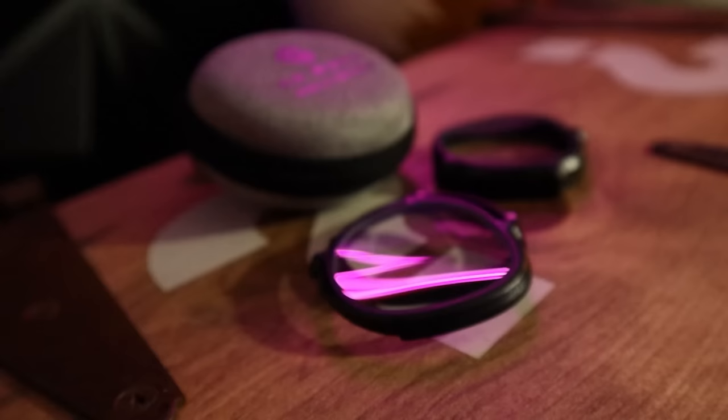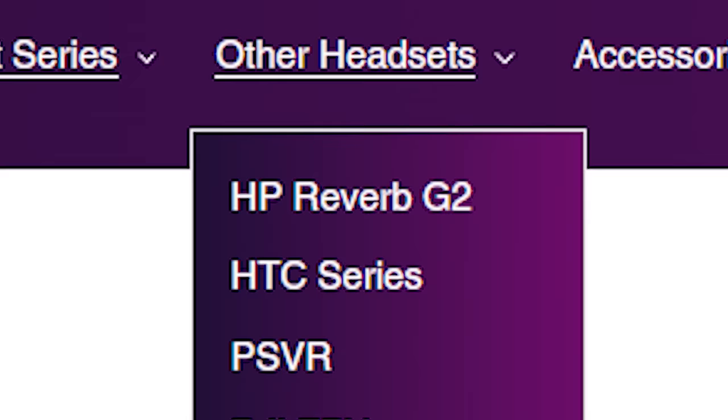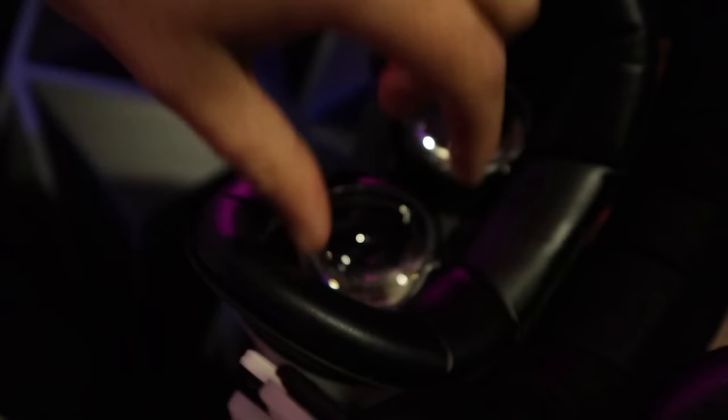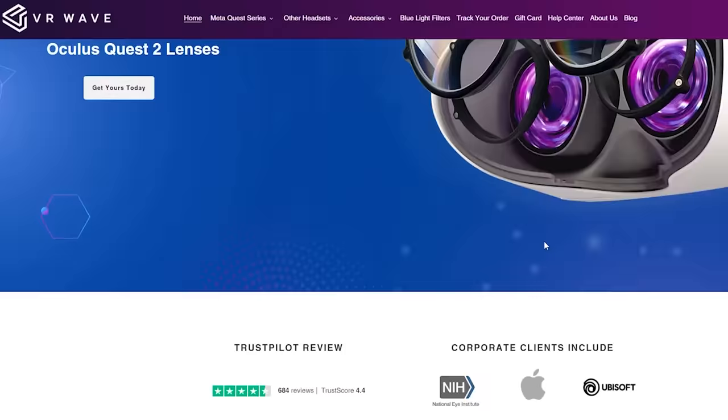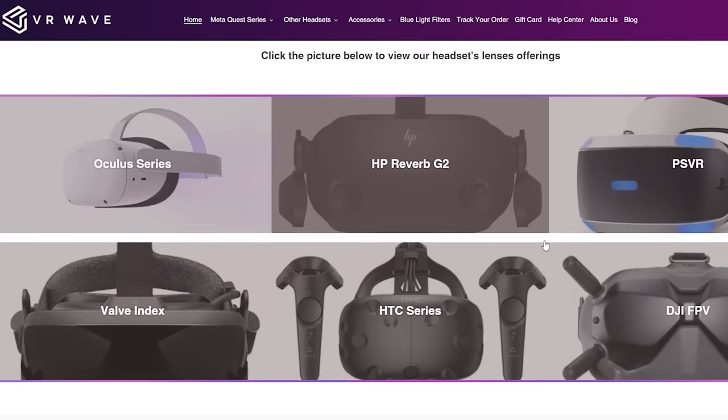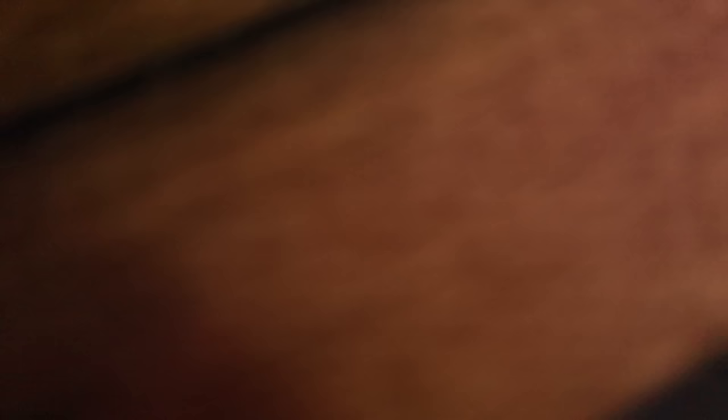If you're new to VR and you wear glasses, you quickly find out that it absolutely sucks — and that's where VR Wave aims to fix those problems. VR Wave makes prescription lenses for your VR headset that quickly attach and detach for ease of cleaning and sharing the headset with others. You can get your lenses custom-made by sliding over to VR-Wave.store, choosing your VR headset, and filling in your prescription. VR Wave is running a holiday sale from now until December 31st, so make sure to grab those lenses soon. Thanks again VR Wave for sponsoring today's video.